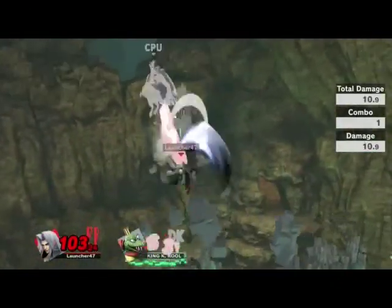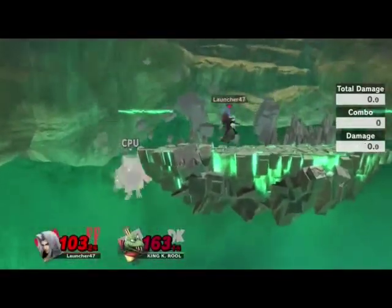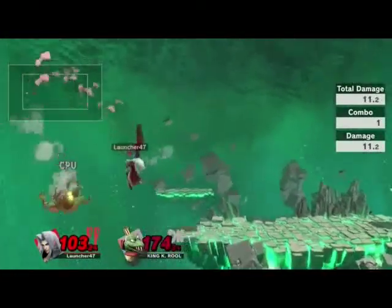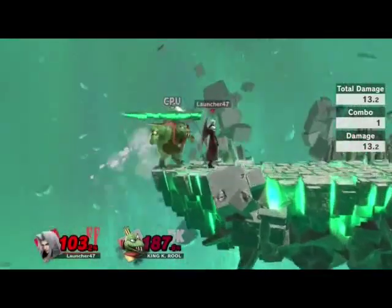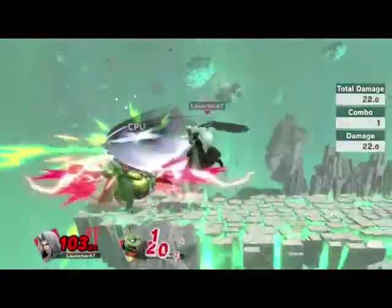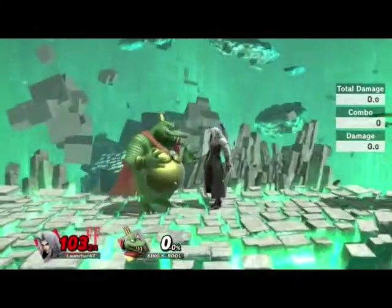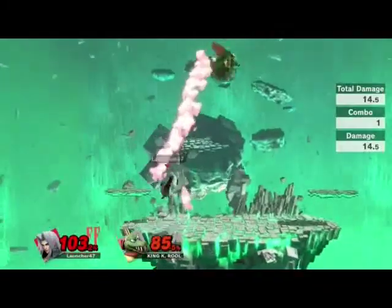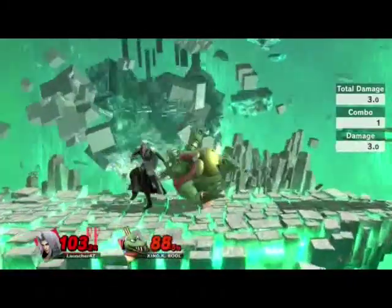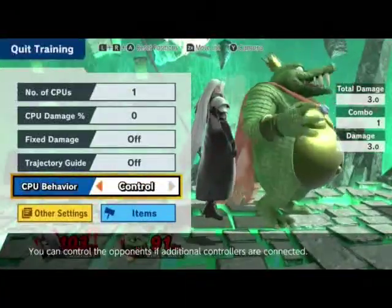This will work at like different percents. His nair doesn't kill — kind of sends them in a diagonal way. His back air definitely kills. His forward air kills. His down air kills. Probably his tilts. Maybe his tilts kill. Will up tilt be a kill move? Let's just rack up some damage. Jab reset. His smash attacks do have super armor.